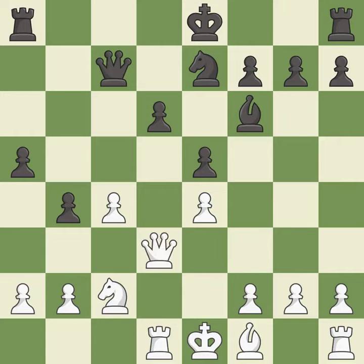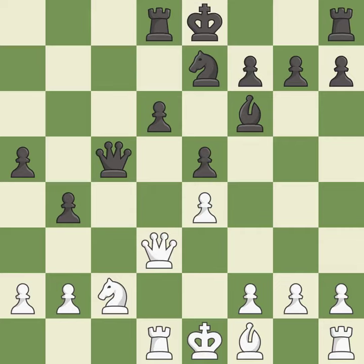This threatens to create a passed pawn — it is good. This protects an under-defended pawn that is under attack — it is excellent. This gives away a free pawn — it is a mistake. That was a free pawn — it is best.